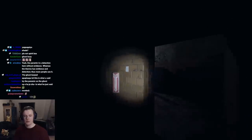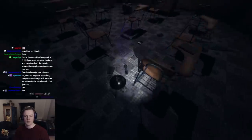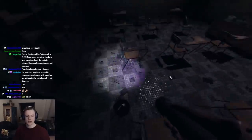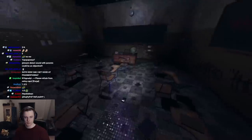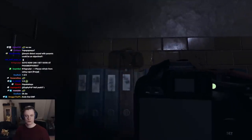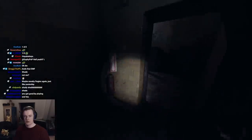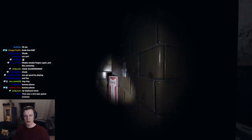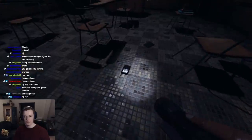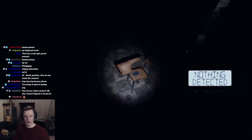We already know what this ghost is because it has orbs and writing - it's a shade. Fingerprints is not an option, we have no fingerprints. It's not freezing so freezing is not an option, and spirit box is not an option. Three out of six evidence are eliminated, making the remaining evidence orbs and writing. But we're gonna confirm it anyway. What if we have orbs? It's a phantom, a djinn, or a shade. Let's get the spirit box completely out of here. How old are you? Where are you? What do you want from me?